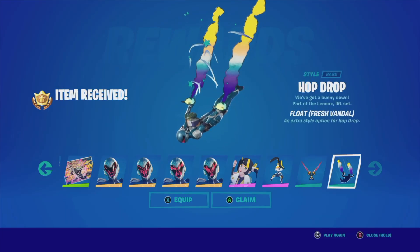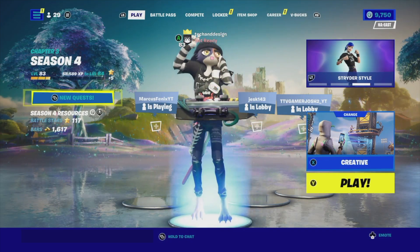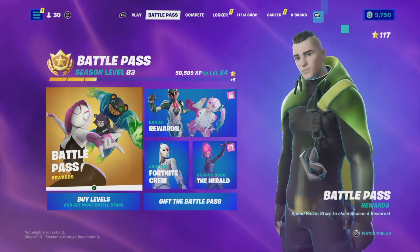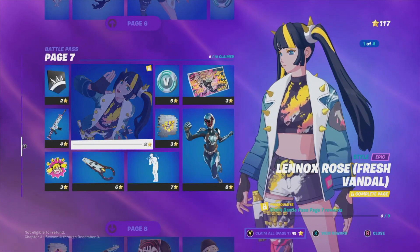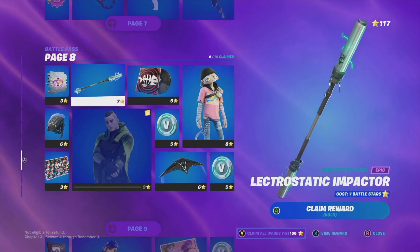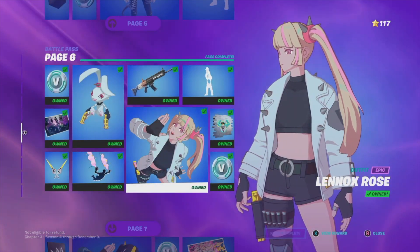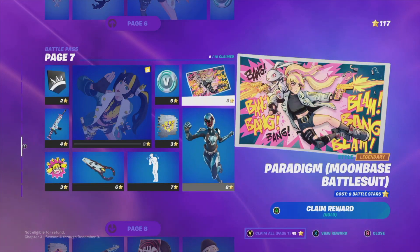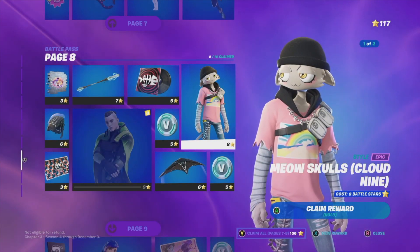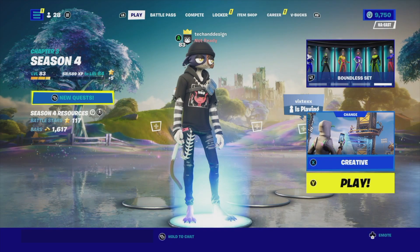Hey guys, in today's video we are going to take a look at the battle pass. We'll tap on battle pass rewards and look at pages seven and eight. To have claimed every single page up to page six, you need a total of about 106 battle stars to get pages seven and eight, and by this point you should be at level 80.